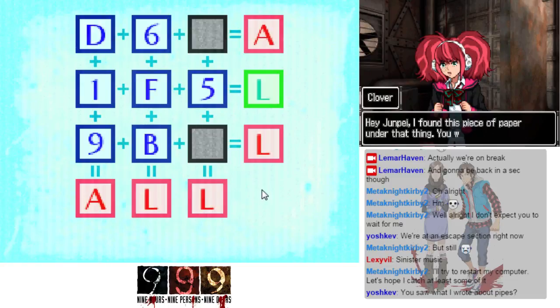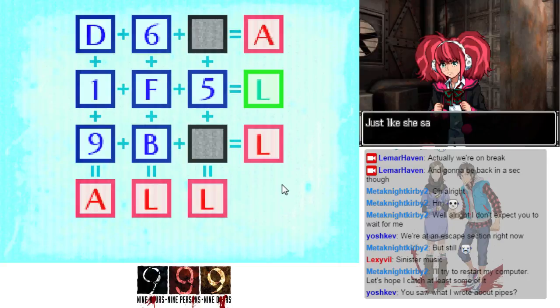I found a piece of paper — another thing, want to take a look at it? Do you think this might have something to do with the puzzle? It's a piece of paper Clover gave me with a bunch of numbers and letters connected by equal signs on it. Just like she said, it's probably related to the puzzle on the screen somehow. Thanks, Clover — this really helps.